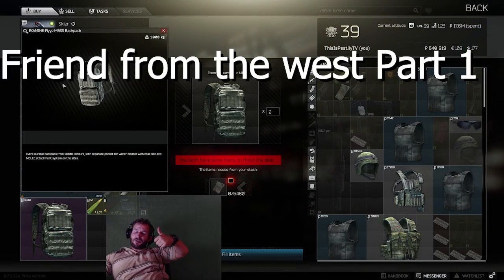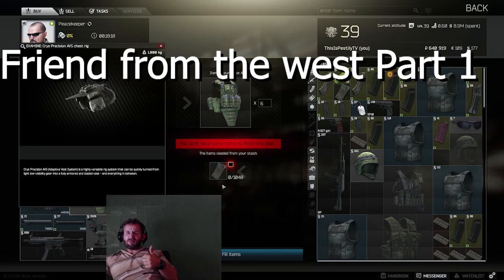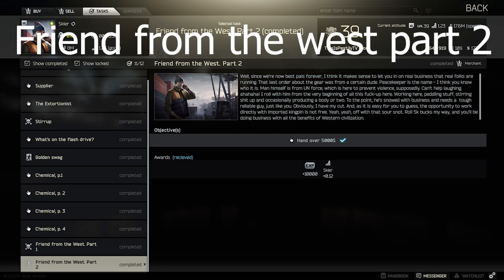Now initiate the Peacekeeper Storyline. Friend from the West Part 1: trade hard drives for backpacks from Peacekeeper, or dog tags for backpacks from Ragman. Key AVS rigged for Peacekeeper 2. Head to Shoreline, kill 10 USEC around the hotspot locations. Friend from the West Part 2: give the greedy bastard $5000 USD. Skier is done.